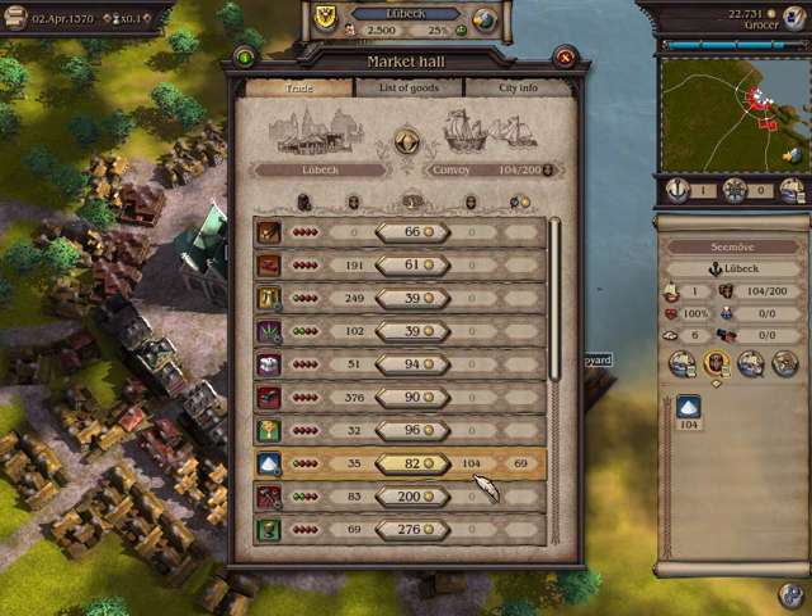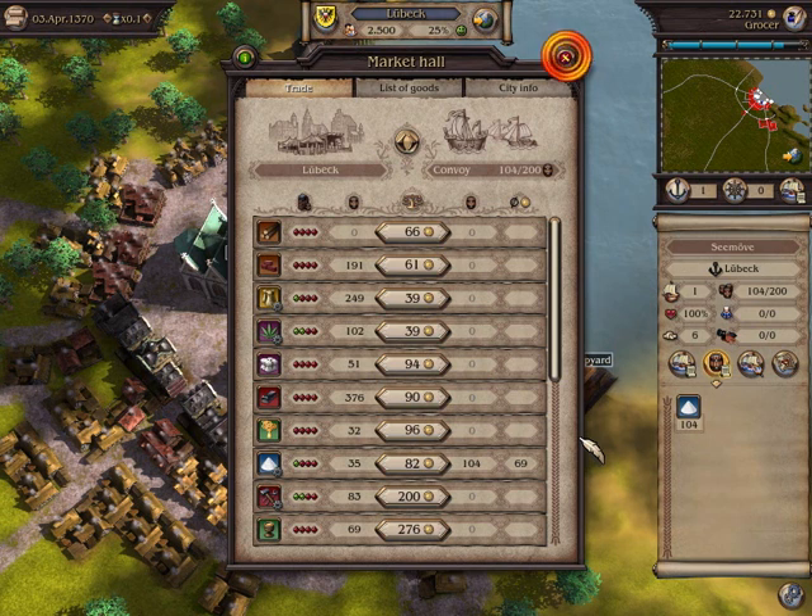Now I would like to sell the salt in a city where it is not produced. I close the trade window and click on the button that lets me leave the city.